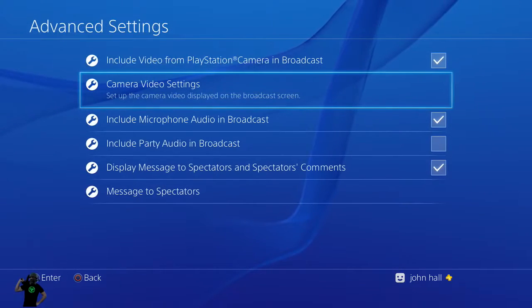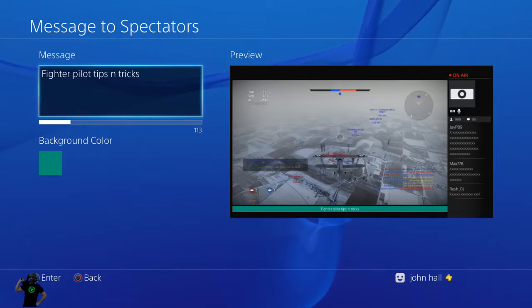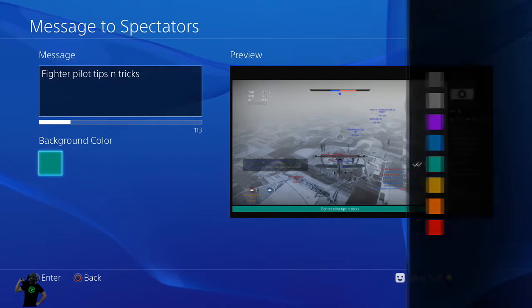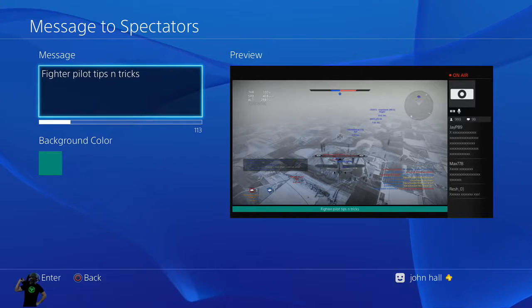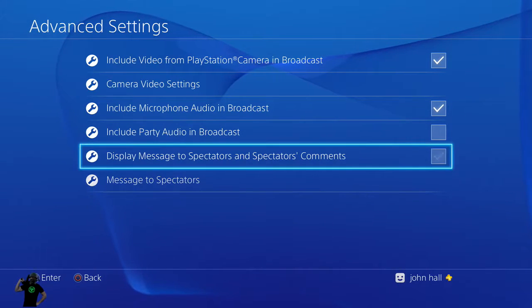Back out of here. If you want to have a message to your spectators, you need to have your chat room set up on the right hand. You can see the green at the bottom — that's where I wrote a little message up top, like 'Fighter Pilot Tips and Tricks,' or a shout-out to your viewers, 'Thanks for watching,' 'On my way to a hundred followers,' et cetera. You can change the background color to whatever you want.